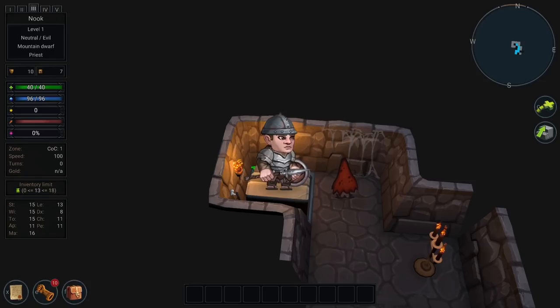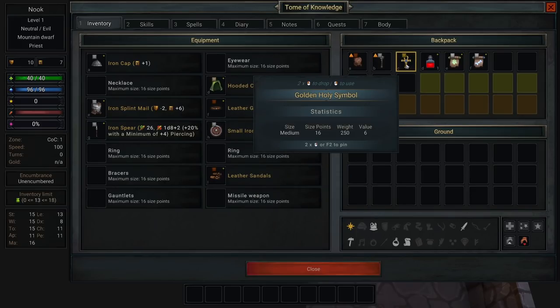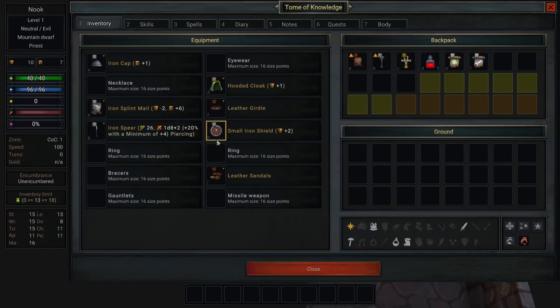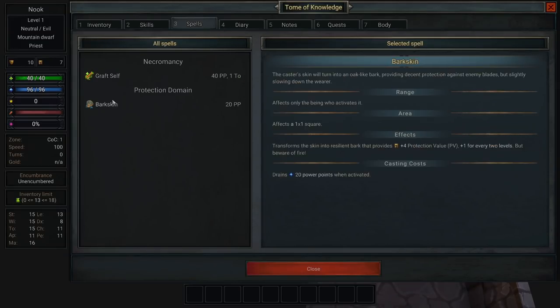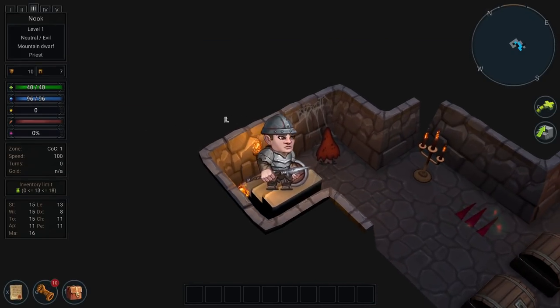There I am — Mountain Dwarf Priest, level one. All my stats are on the side, and everything I'm wearing is right here: armor, a mace, a holy symbol, an ultra healing essence, some scrolls of power, a scroll of repair. All my stuff goes over here when I pick it up. I've got skills — we saw those — spells, a diary, notes, quests, and a body panel. Let's check that out!